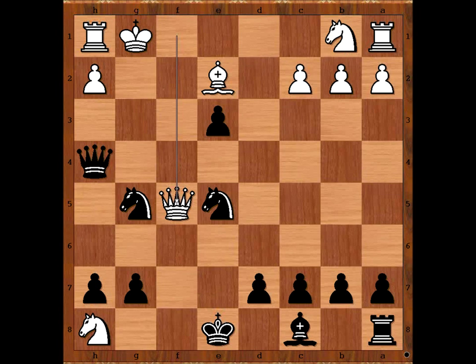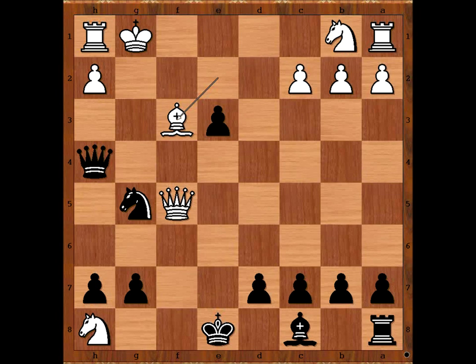Black to move. Please pause the video and find the winning move. The move is knight to f3, check. White hasn't got any good moves. The game continued: bishop takes on f3. Black to move and checkmate in one. Can you see checkmate in one? Queen to f2, checkmate.